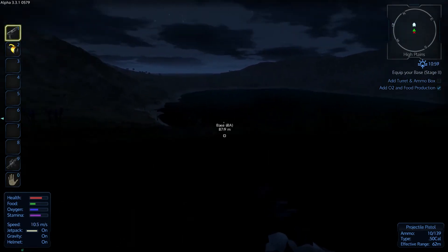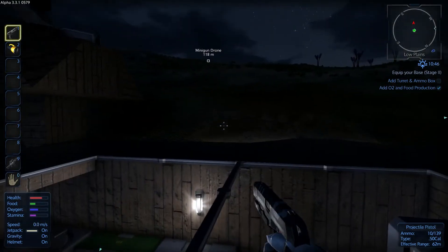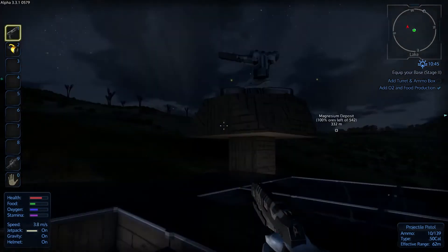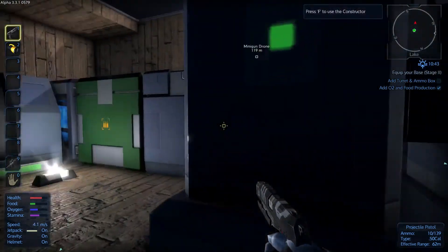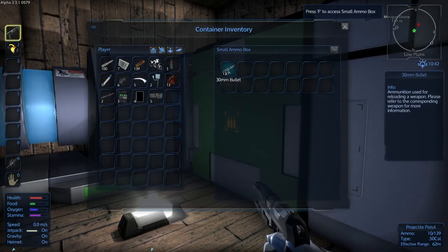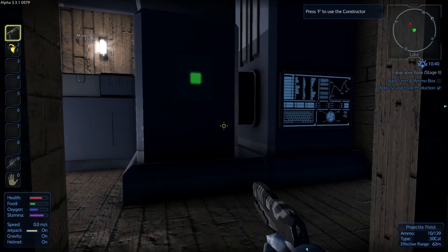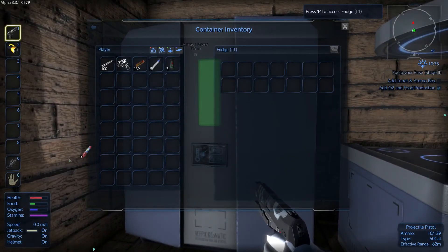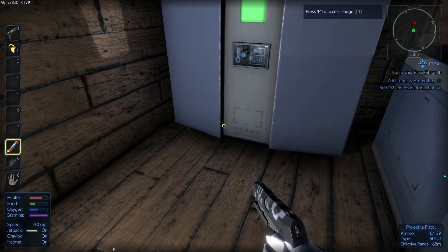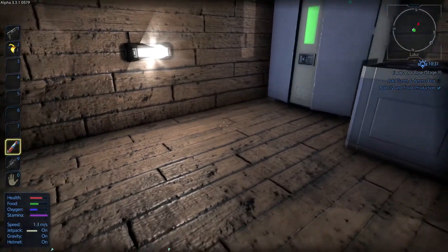Let's grab all that loot because it's always handy. Running back to base and I'm quite happy with that. The defenses worked — the drone is still visible but it's dead, so we're not shooting at it anymore. I have a bit of ammunition but I feel like we should make more. Whatever we have in the box now will last us for a while. Let's throw the loot items into storage.